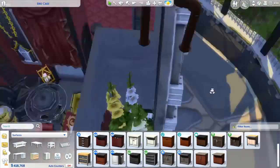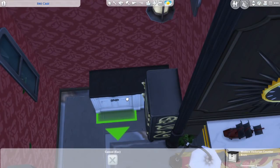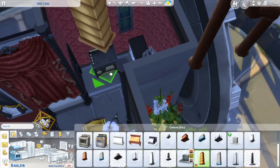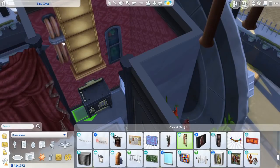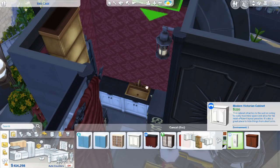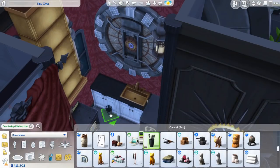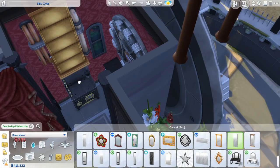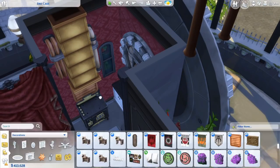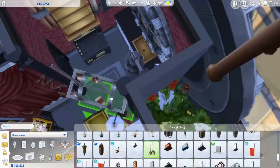Another pack I used a lot in the interior was the Vampires pack — it has a lot of cool steampunk items, mainly Victorian styled. For me steampunk and Victorian kind of blend together; steampunk is how people in the late 1880s saw the future but in their own Victorian style — at least that's how I think about steampunk styled builds. The kitchen is functional but very very small because there wasn't that much space in this house.